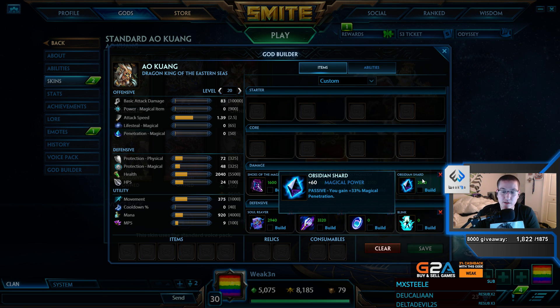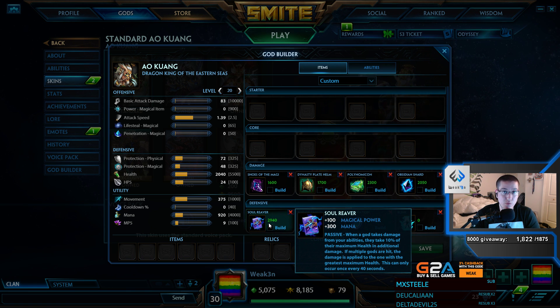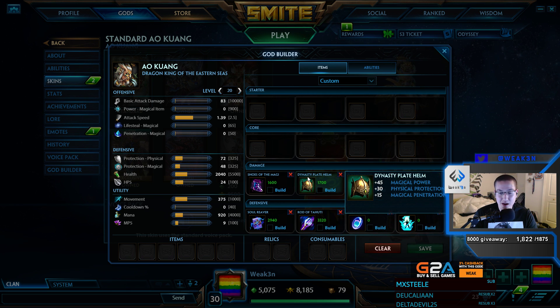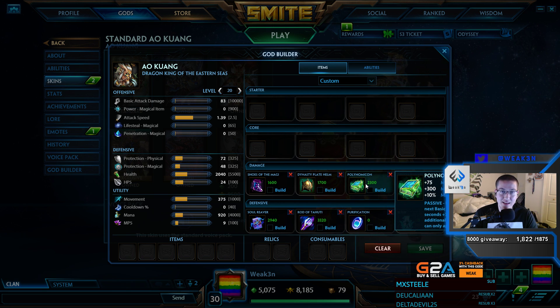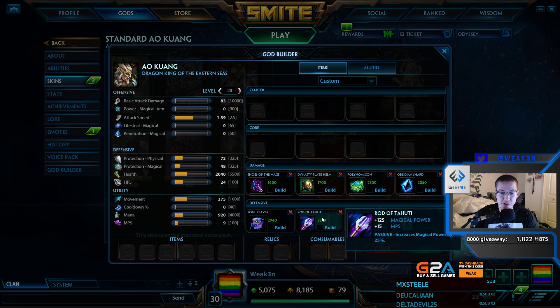So after Poly, you're picking up Ob Shard — just more power and Pen, simple and straightforward. Soul Reaver to continue with the idea of one-shotting people. You get this because you then have all your abilities, you have Poly, and you have Soul Reaver. After that, you're picking up Rod of Tahuti. Rod just allows you to one-shot anybody really — maybe not the tanks, but you get tanks down to 30% really fast. So having Power and Pen, Power and Pen and Defense, and then more Pen, and then Burst and Magic Power, and then even more Magic Power. This god is played to get farm and one-shot people.